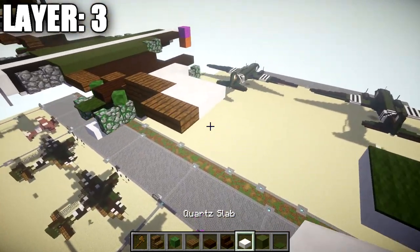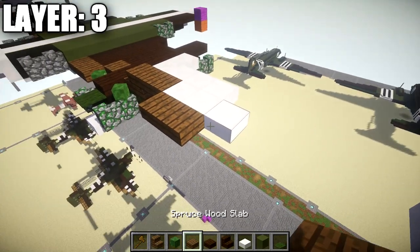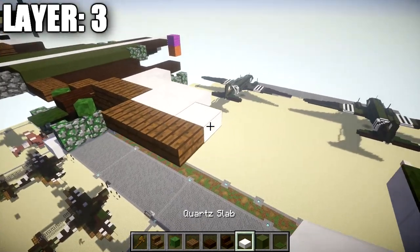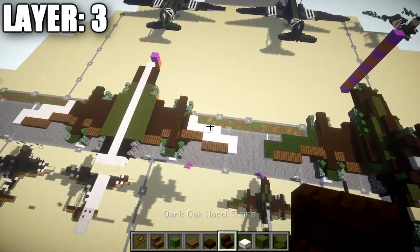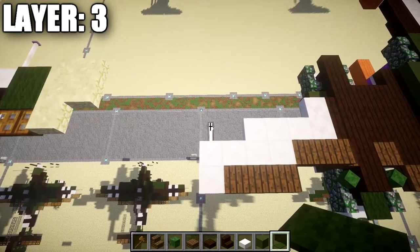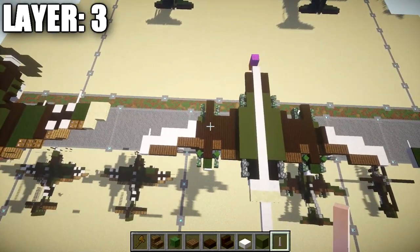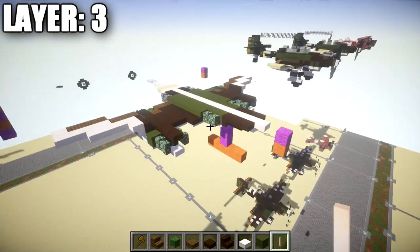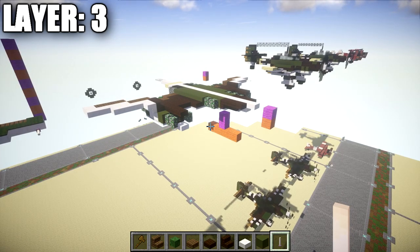Place down one quartz slab coming off this quartz slab so there's an indent from the front, followed by a spruce wood slab, then a row of two quartz slabs along those spruce wood slabs. On the left side only, place down an end rod coming off the quartz top slab on the very tip of the wing — just on the left side, not the right side. Once that's complete, that does it for layer three. Let's move on to layer four.